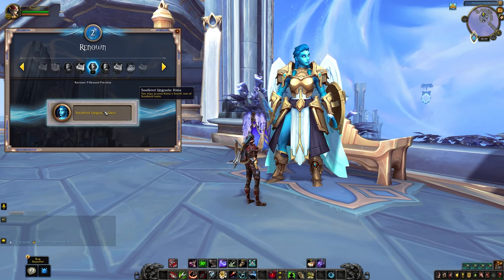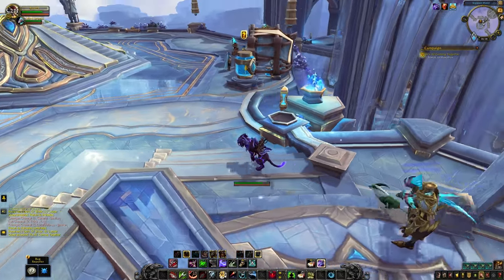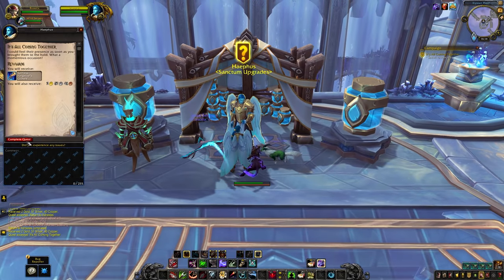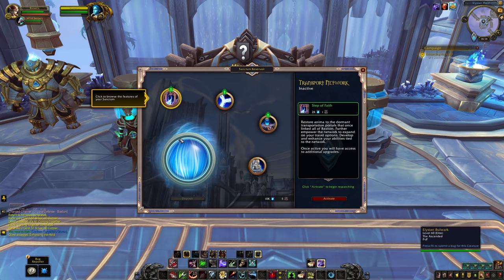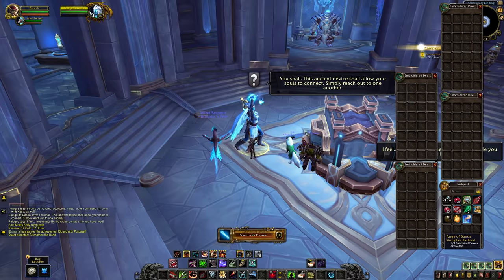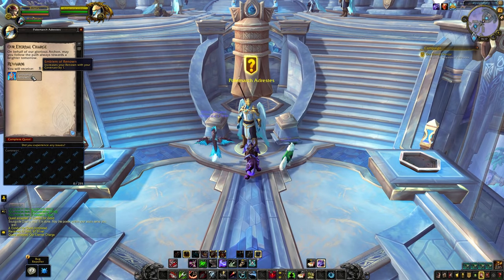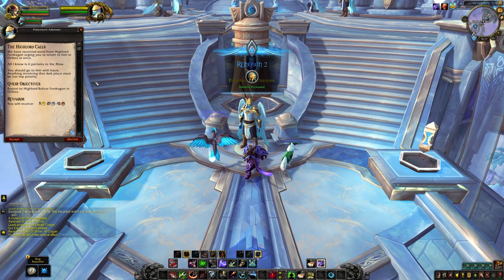To start earning Renown with your covenant, you'll need to progress through quite a good chunk of the max level introduction experience, including completing a few world quests and going down to the Maw to rescue your first round of souls. You'll also need to unlock the covenant's sanctum upgrade menu and soulbind with your first champion. Doing all of this will complete the first chapter of your covenant campaign, which will reward you with one Renown. As long as you work your way through the questlines at max level, the game should feed you directly into this stuff, so don't worry about missing it.